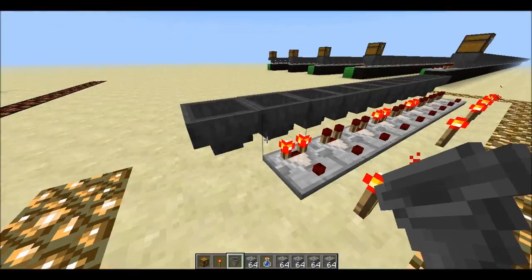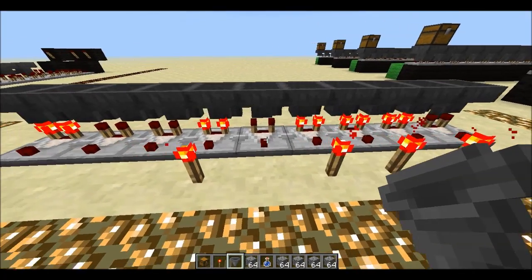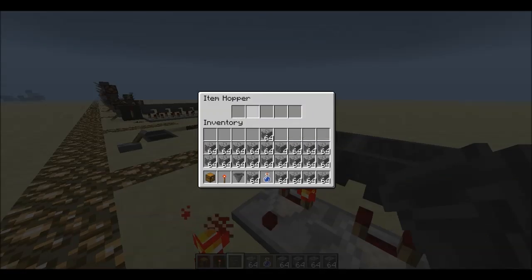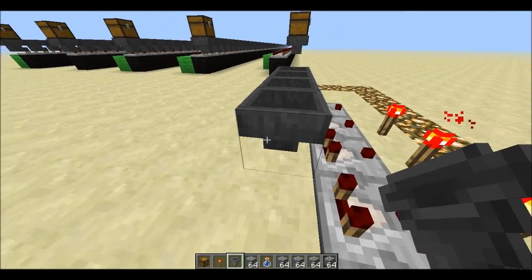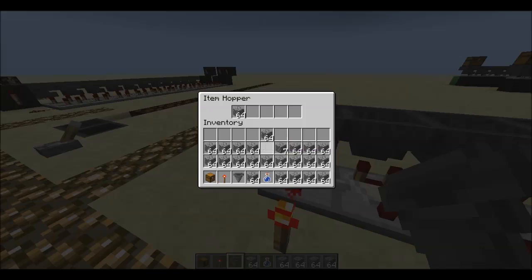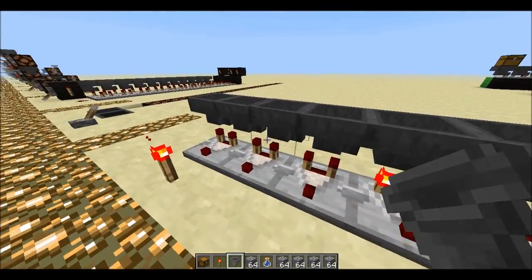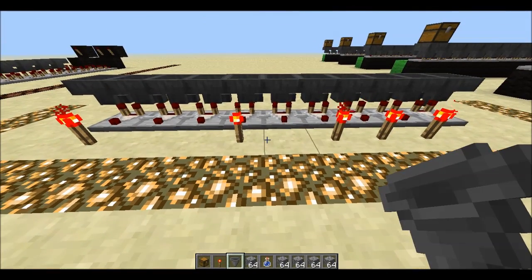So if I put items in through here and they flow through, you'll notice that we have several comparators that are on and several that are off. If I was to break and reinstall all these hoppers like I showed you in the last video, we will get different behavior. If I send items through now there's a lot of blinking going on, but what will happen if I save and reload the game? Let that clear out, I'll save and reload.